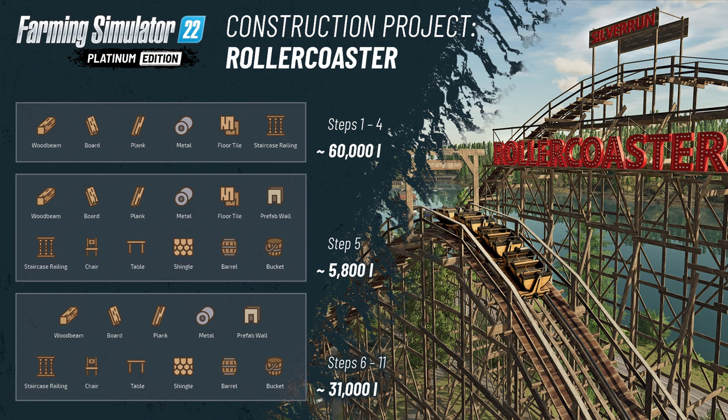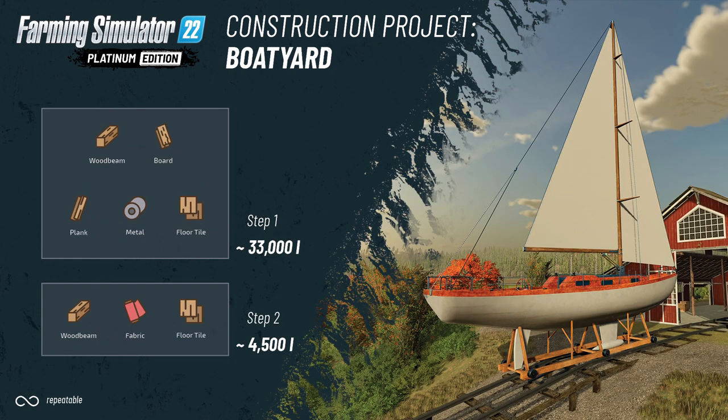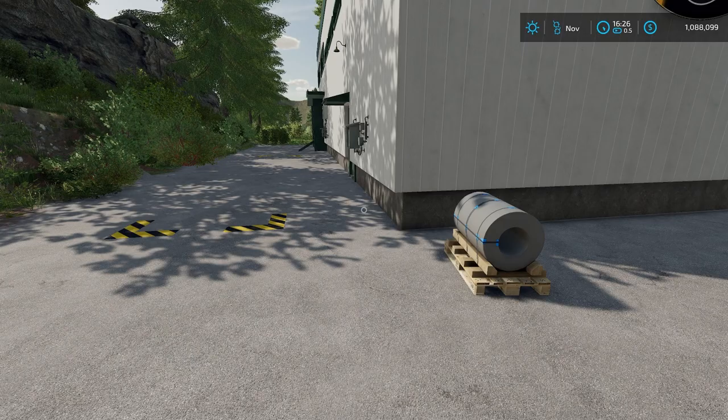You can also use metal for the roller coaster project — steps one through four, five, and six or eleven all require metal as an ingredient. Additionally, for the boat yard project, if you want to build boats, step one requires metal as well. So there are several good reasons to produce it.